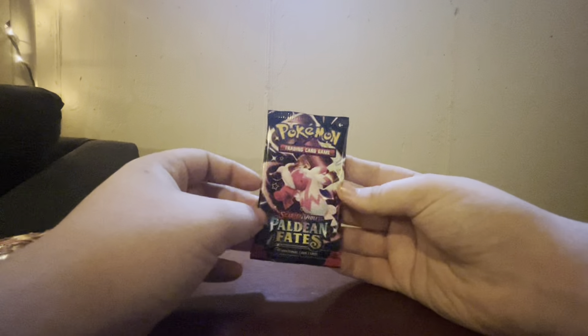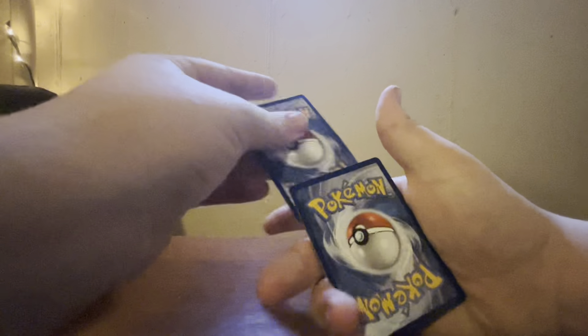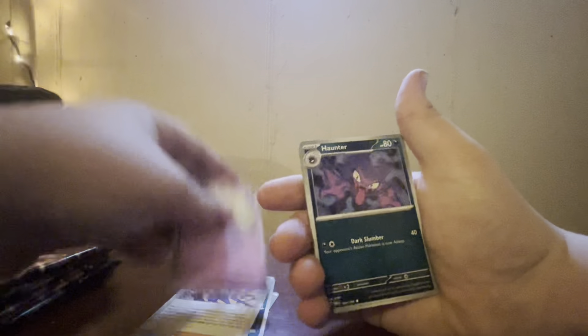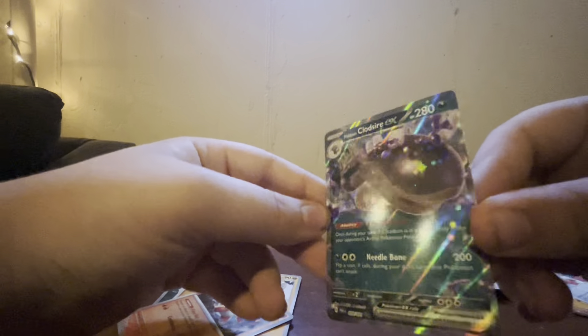On to the next one. We've got Tinkaton on the front — one of my favorites from the new game, I would like to get a Shiny Tinkaton. One to the front. Psychic Energy, Gastly, Paldean Student, Fido, Haunter, Link Alone, Lantern, Prime Ape, Annihilate Reverse, Charmeleon Reverse. And — ooh — Paldean Clodsire EX! Oh my goodness, two hits already in two packs. That is nice.